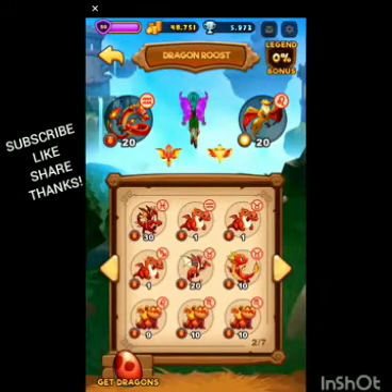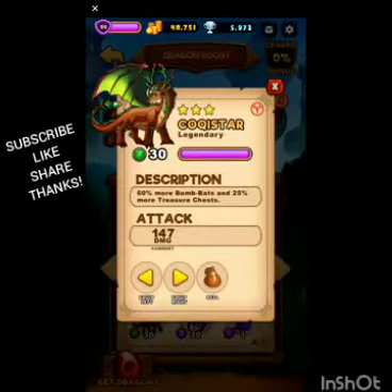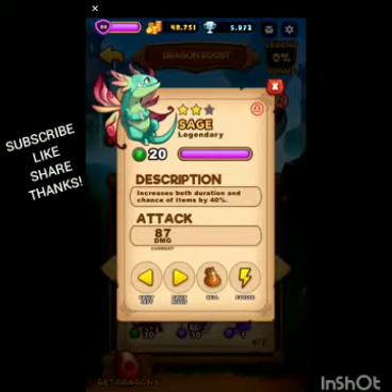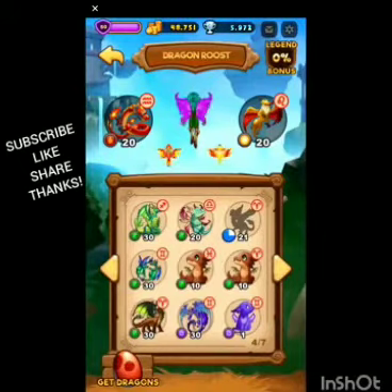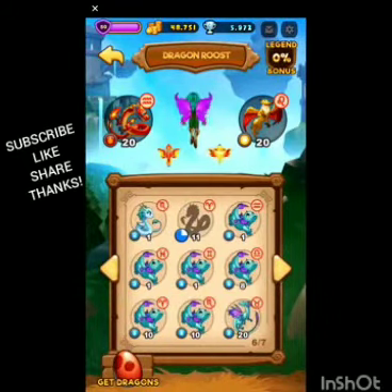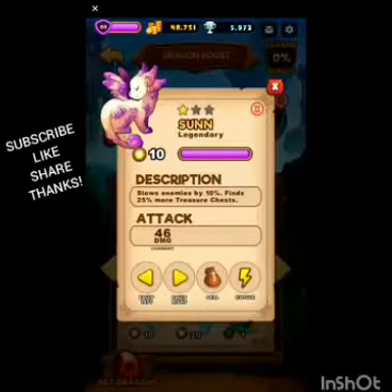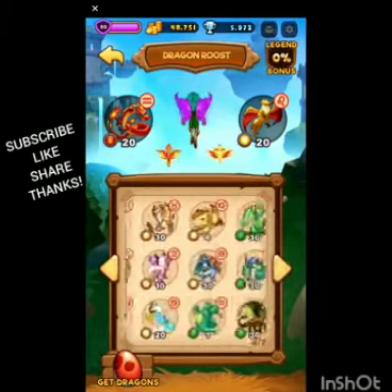So here's my setup — this is what I use now. The thing is you don't exactly need this specific dragon; there are others with similar effects. You can see right here 'increase both duration and chance of items by 40%,' which is the same as the Shao Long one. So this dragon and that dragon have the same effect. I think Koga Star and somebody else also has the same one.